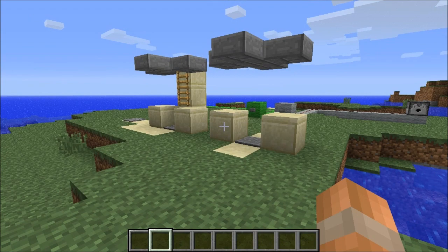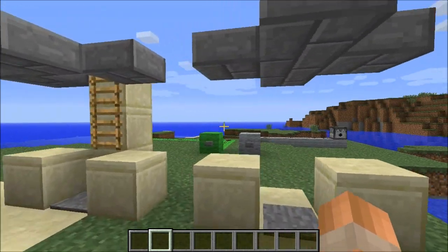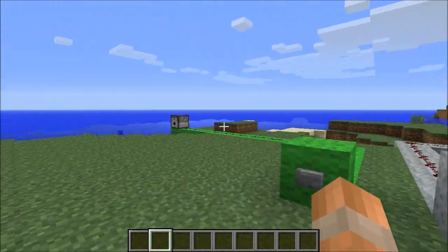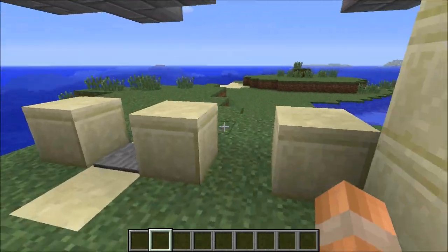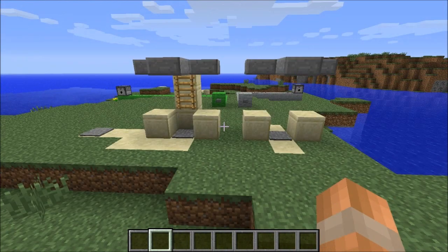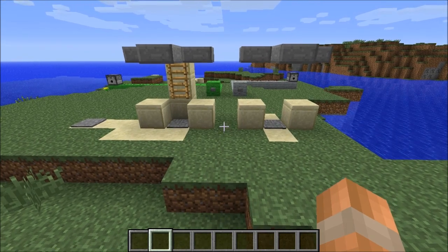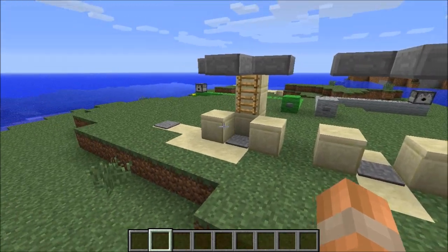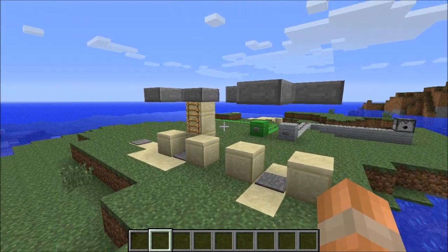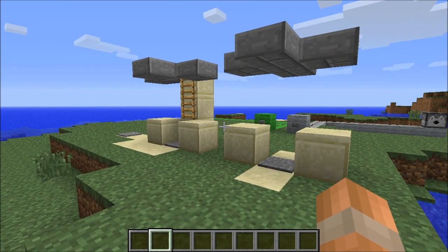So that concludes this tutorial on how to build the simple record studio and I've included this map to download which includes mob dispensers so you can practice getting the mobs into the trap yourself. And for those of you that have trouble finding slimes to make the sticky pistons I've included a link in the description box and an annotation on the screen to a playlist that has some useful videos to help you find and make a slime farm. So thanks for watching and I'll catch you next time.